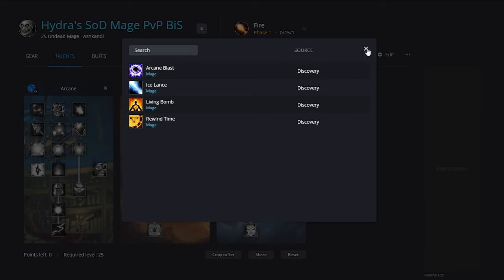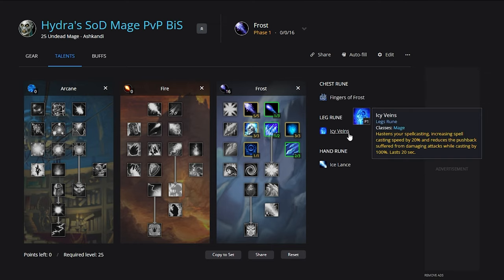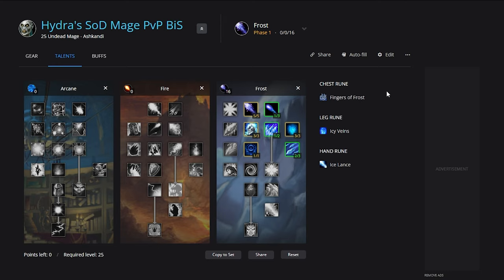Major runes are relatively self-explanatory: each one is going to be one for Arcane, one for Fire, one for Frost, and one for Healing. For Frost the runes are just going to be Fingers of Frost, Icy Veins, and Ice Lance. These are all pretty much a no-brainer — there's not really that much choice to be had, they're all really, really strong, and I recommend you don't deviate from this.